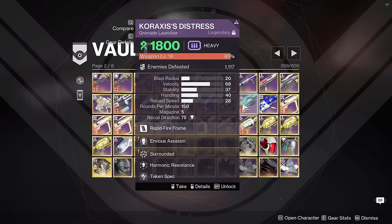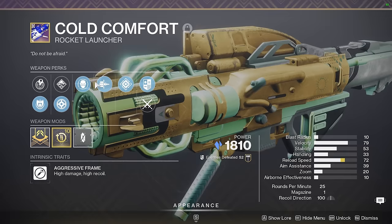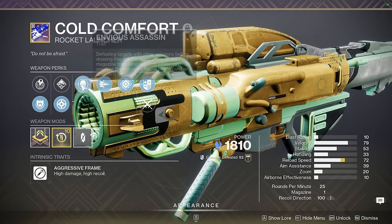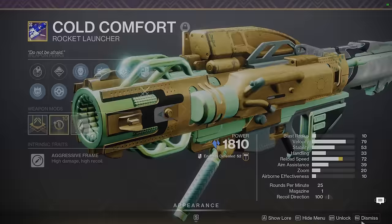Cold Comfort is my burst rocket DPS weapon of choice. This thing has Envious and Bait and Switch — I couldn't be bothered to farm for an impact casing roll, so I just settled for Envious and Bait and Switch. Currently it's used in Zero Knight Warpriest, for example, because in that encounter you have a lot of time to stack up your Envious and get the buff going, and Zero Knight Warpriest is one of the tightest one-phases in the game, so a weapon like Cold Comfort is more valuable than Apex Predator.